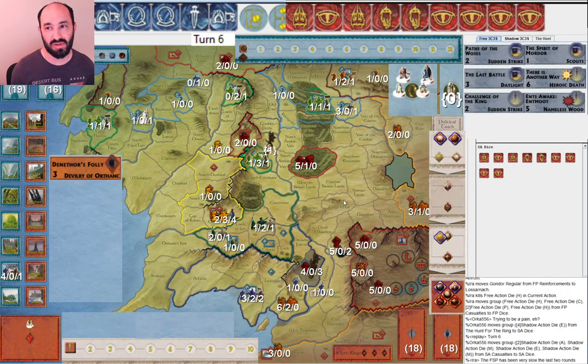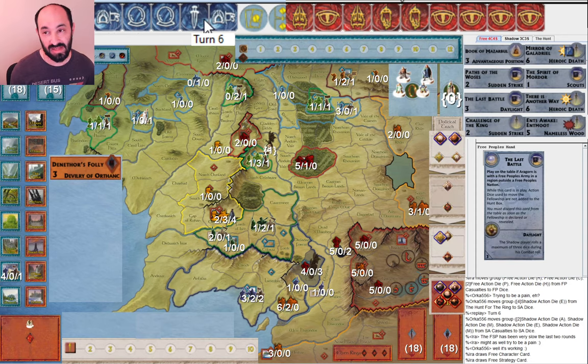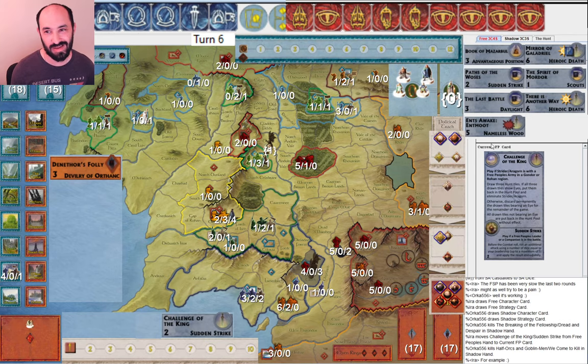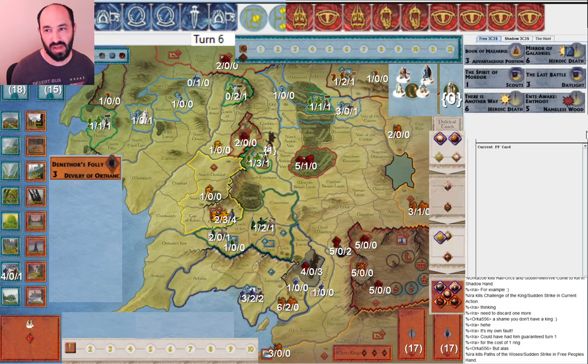I'm going to end up discarding two cards — not happy about that. Out of Book of Mazarbul, Heroic Death, two Sudden Strikes, Spirit of Mordor, Scouts, Last Battle, Daylight, and Eorlingas — these are tough choices. I think I ended up discarding Challenge of the King — I showed my opponent since I lost Strider turn one — and Path of the Woses. Path of the Woses is obviously good and can really surprise Shadow, but Rohan is really far from war, and it's not that great of a defensive combat effect. I like the others for combat defense — they're just more powerful.